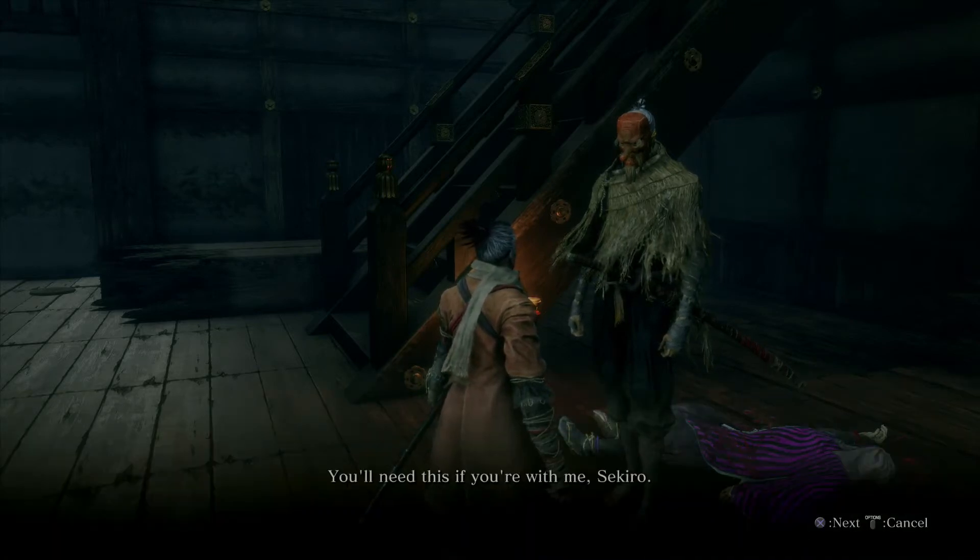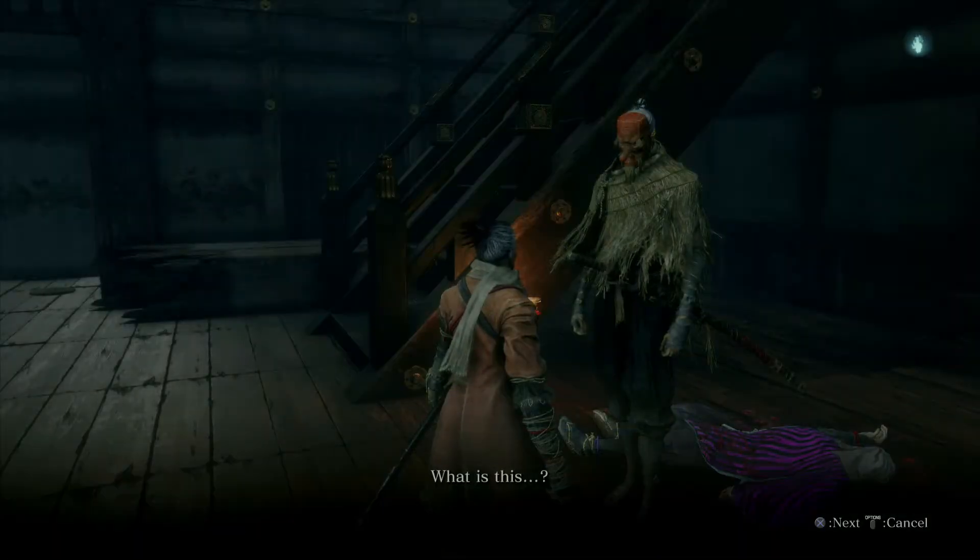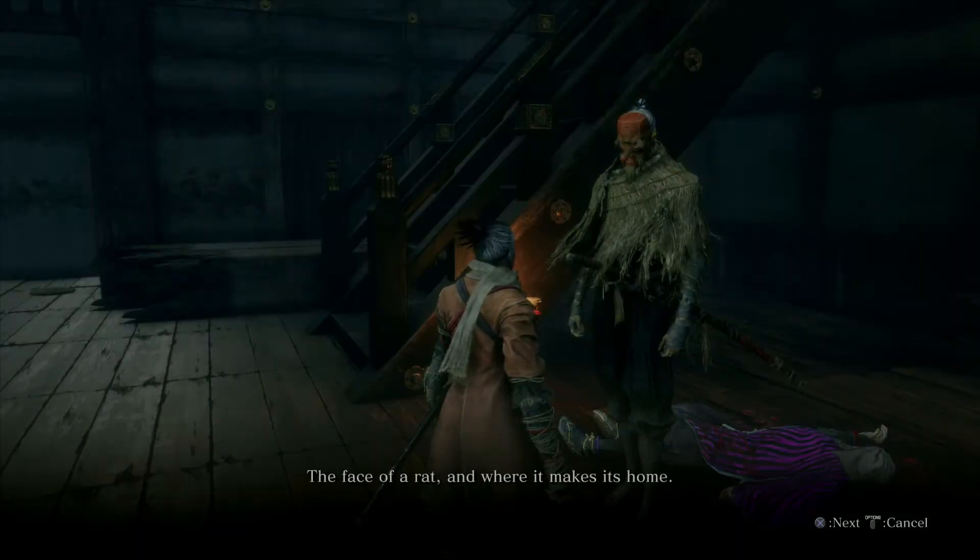The Tengu describes the rats: 'There are all kinds of rats out there — they must be cut down, every last one.' We accept the quest. The rats are assessed from Senpou Temple — short statues wearing bamboo hats. A number are lurking around the Ashina castle gate. It turns out those guys we just killed count as rats, so we've already completed it.